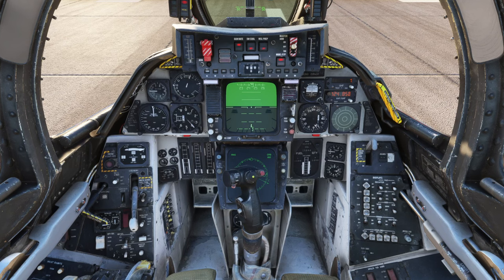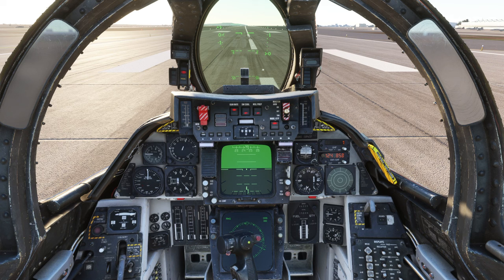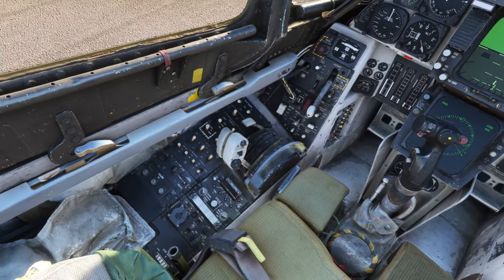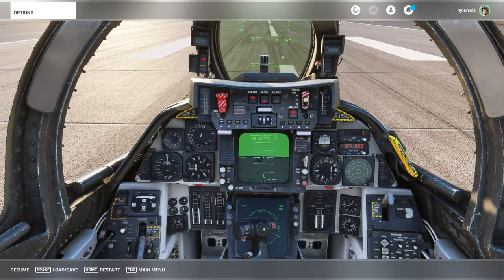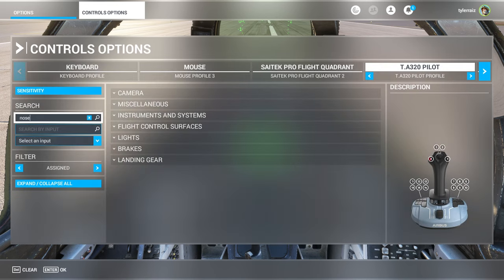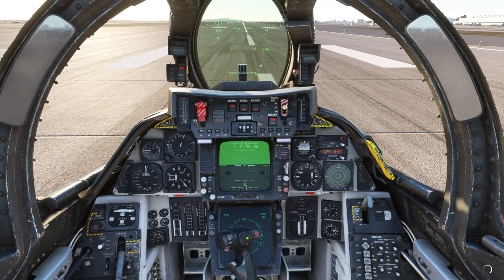The base cost is $35, but if you have the DCS World Heatblur F-14, you can get a $10 discount. You have to email them an image of your order — they really just need the order number — and then they'll give you a $10 coupon so you can get it for $25. There's lots of detail inside the cockpit. Something to note is that if you want to be able to toggle the nose wheel steering, you should map that in the control options — type in 'nose' and to toggle it is joystick button 12. I don't know why it set nose wheel steering to limit; I did actually hit the limit on the nose wheel steering and it got stuck there.